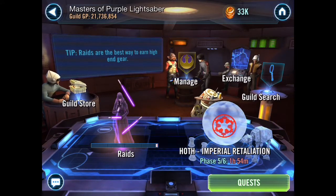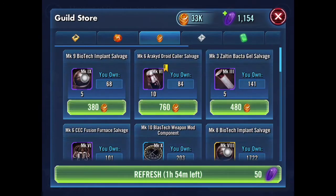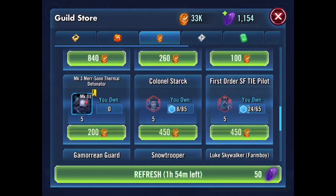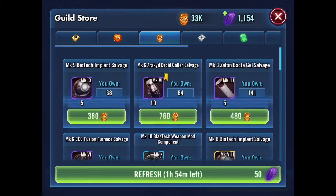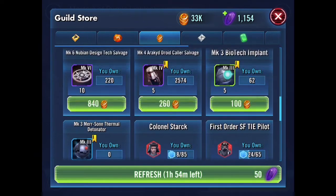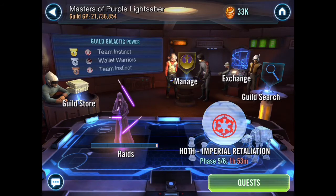That's pretty much it for that part. This is the guild currency — you earn guild tokens by participating in guild activities and raids, and guild tokens are used to purchase items in the guild store. You can buy gear and characters — pretty much the same as any other store.